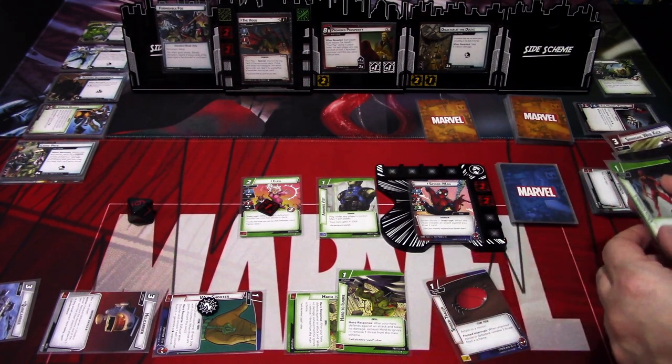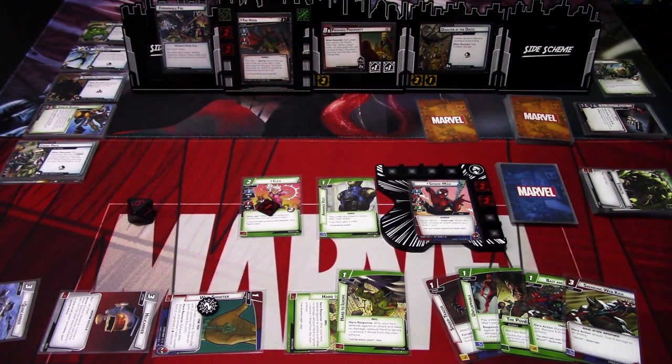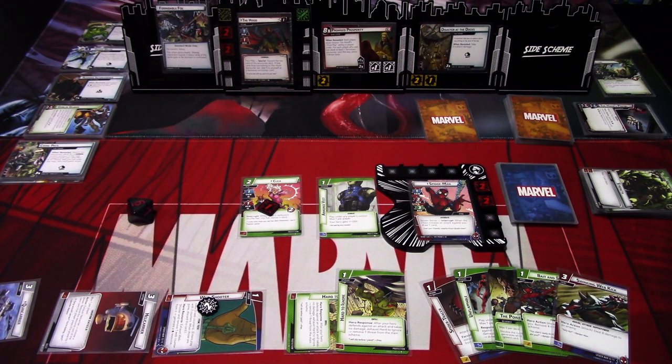We draw: Spider Tracker, Unflappable, Power of Protection, Bait and Switch, and Swinging Web Kick. Then we go to the villain phase.